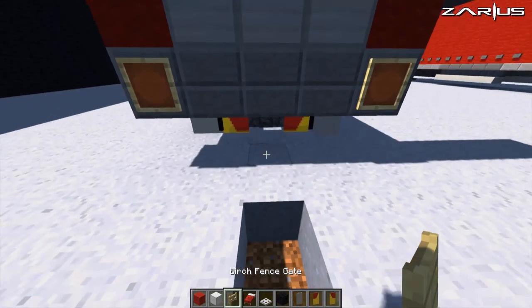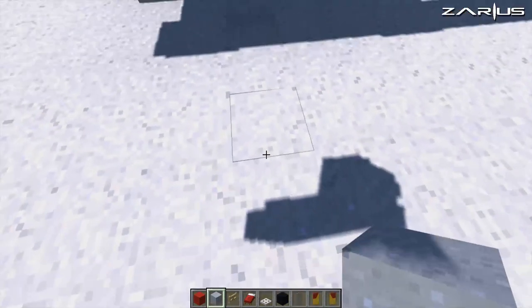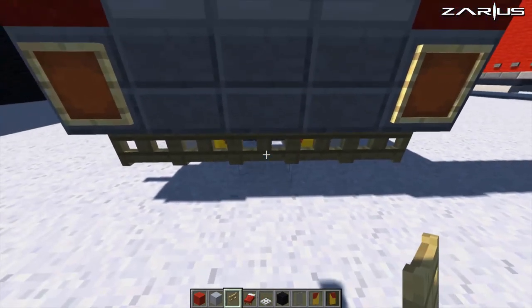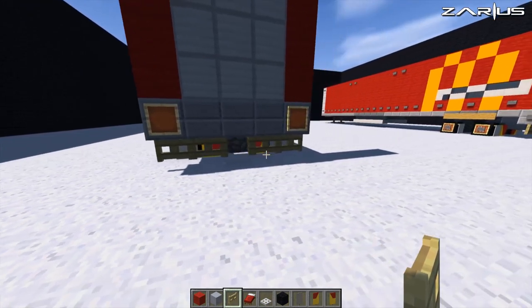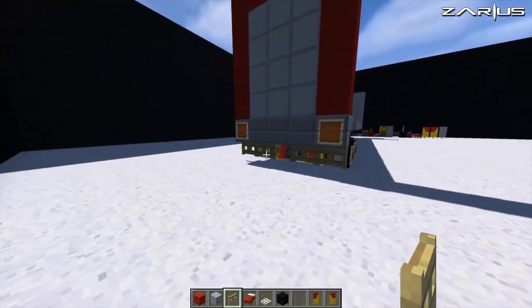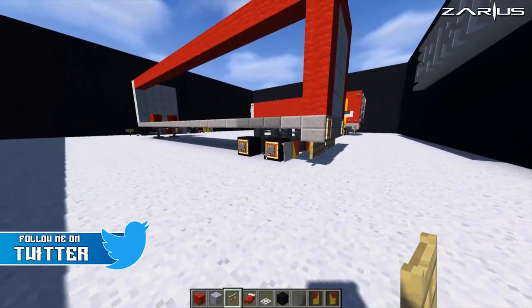Now with our fence gates we'll just close this off — run the fence gates directly underneath. By opening the first one, as you can see you can still see that kind of look, just giving it a little bit of extra detail. It's really good, especially from the side.